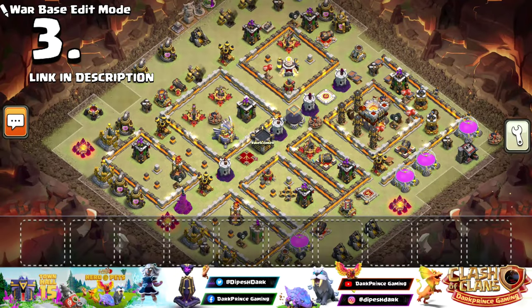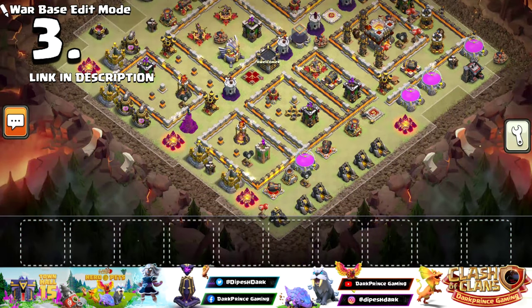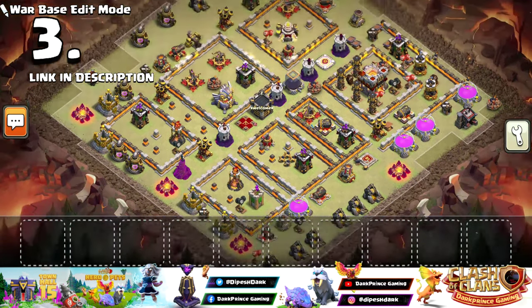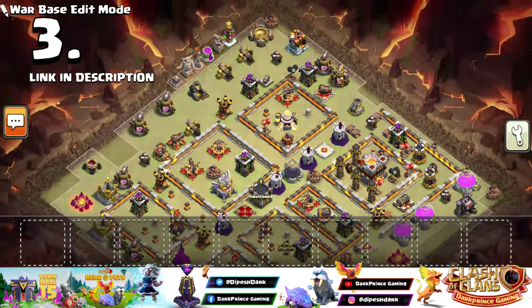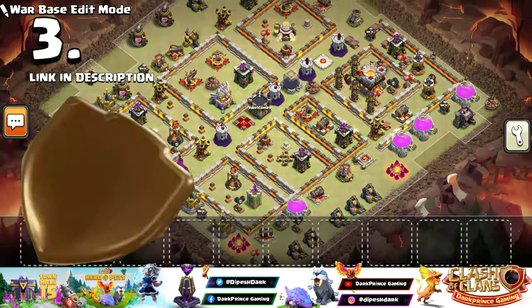Number 3 — this is the base I use the most. A lot of attacks have failed on this base so far. It's a Box Type base, so many troops get confused here. Even if you try a Hybrid attack on this base, it will take 2-3 attempts to three-star it. I've seen many times that even with proper funnel and proper planning, this base only got two-starred. The base link is in the description.